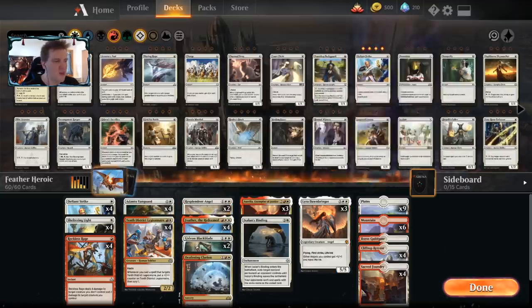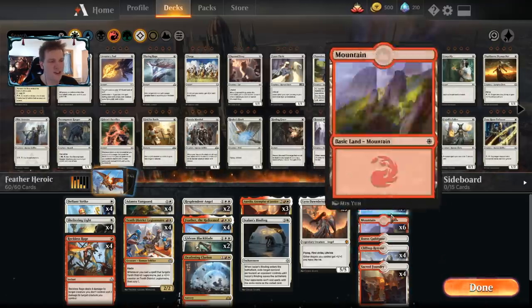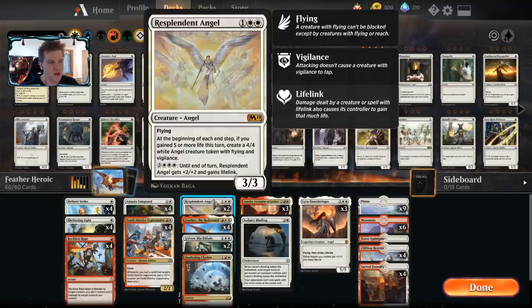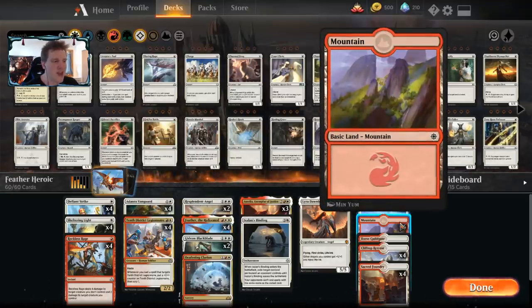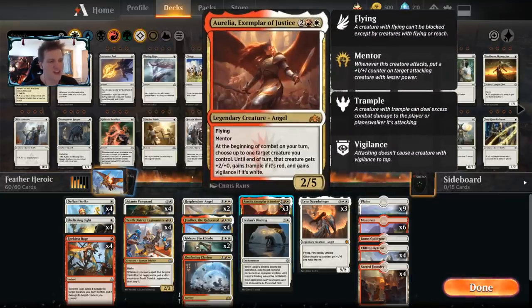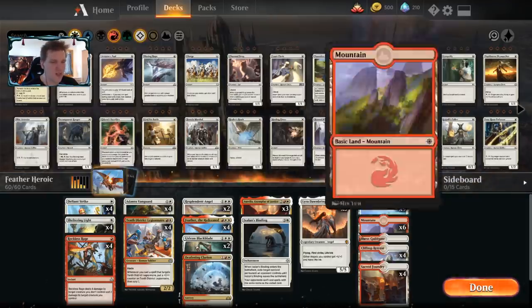The mana is slanted to white. It might need another Guild Gate or two since we're not really playing anything on turn one, to make sure we can play our double white spells more often. But I really hate drawing a Guild Gate when I need to play Aurelia or Lyra, so this is what we're going to roll with. Let's see how it goes.